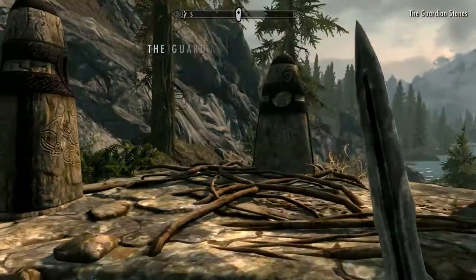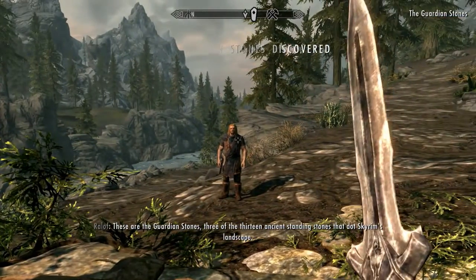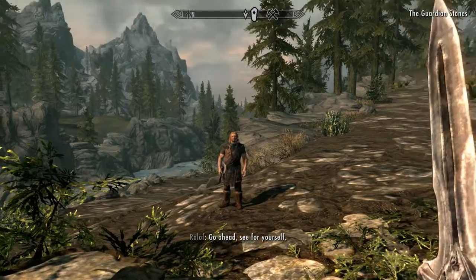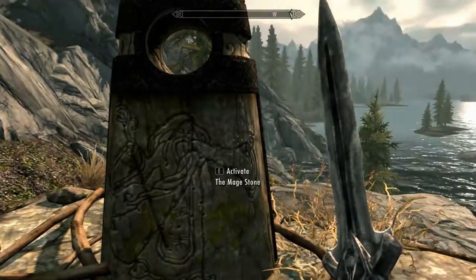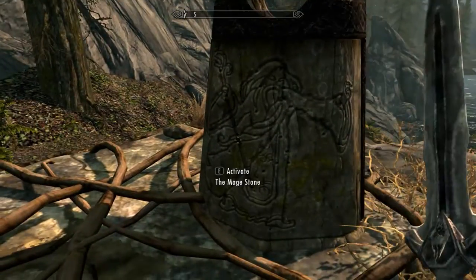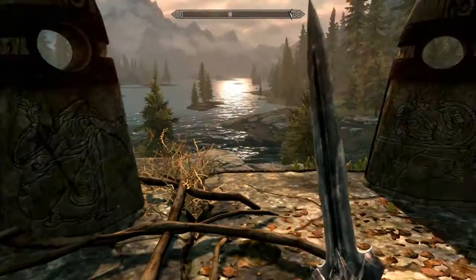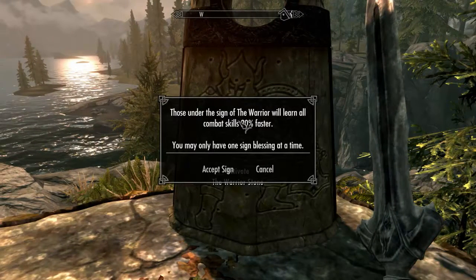What's this? The Guardian Stones discovered! These are the Guardian Stones — three of the thirteen ancient standing stones that dot Skyrim's landscape. Go ahead, see for yourself. He looks like a thief, he looks like a wizard, he looks like a warrior. So we've got the Warrior Stone, Mage Stone, and Thief Stone. Those under the sign of the Warrior will learn all combat skills 20% faster. You may only have one sign blessing at a time.